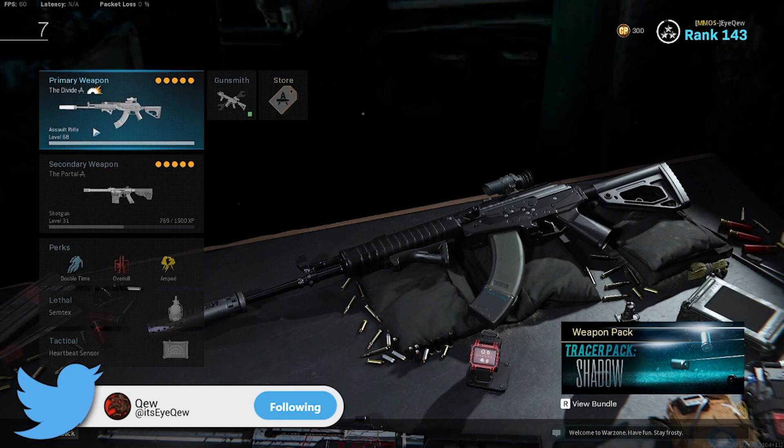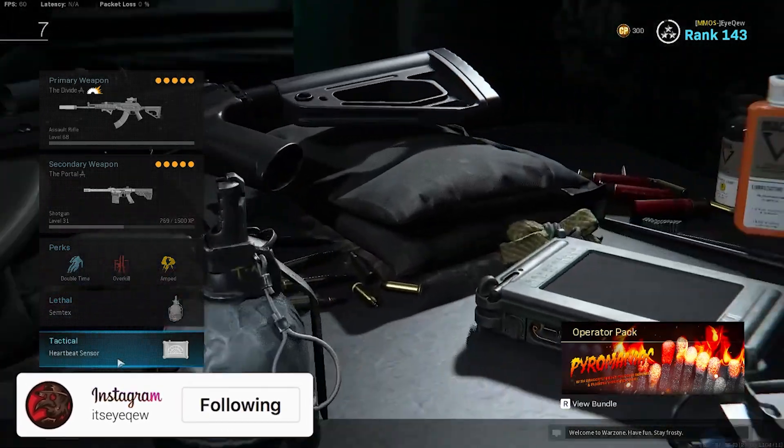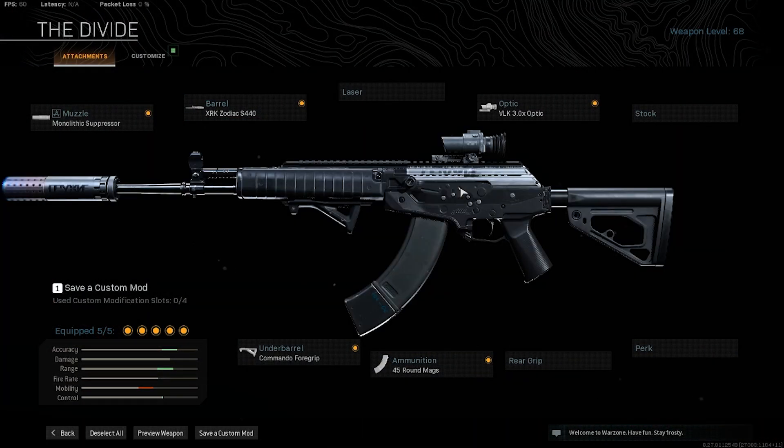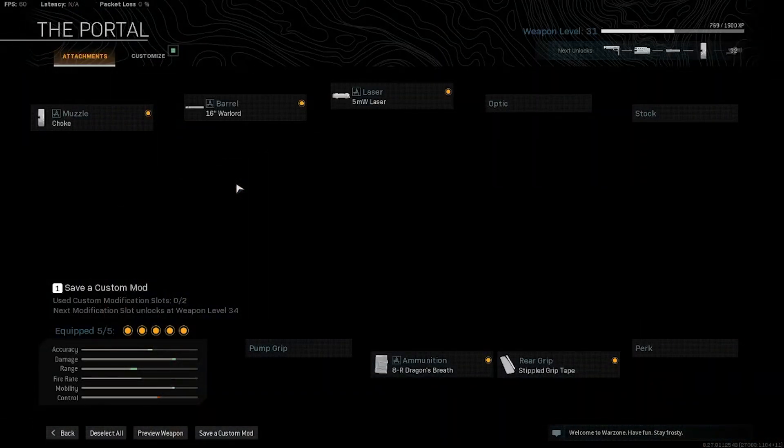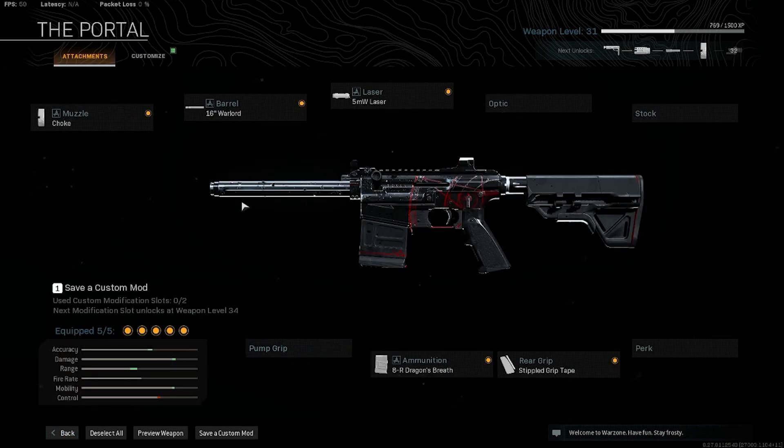I'm running my favorite gun, the Amax, and also the VLK Rogue with Dragon's Breath — double time, overkill, Amped, Semtex, and heartbeat. On the Amax it's the same always: monolithic, Zodiac, VLK 3.0x, and Commando. It's definitely my favorite gun in Warzone — if you get the recoil pattern down, it's the best gun in the game. On the VLK Rogue I have choke, the 16-inch Warlord barrel, 5mW Dragon's Breath, and stippled grip — though in the gameplay I was running the Racer grip from the variant.